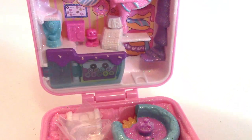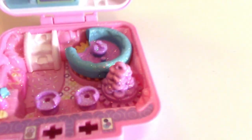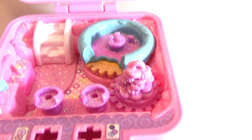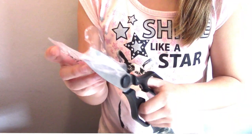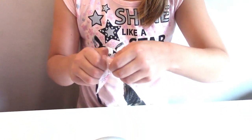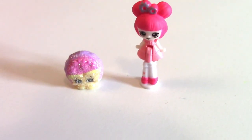Oh my gosh, look how cute this is! Adorable! Look how cute - it's like a little donut shop. This is very cute. Here's your little doll that comes with it - open her please. And then it's got like a little seat that you can sit on. Oh, there's a dog! Cute! This is adorable. And there's the Shopkin girl. If you're doing this at home, make sure you're careful with scissors and have parent supervision. It came with a little Shopkin donut - how cute!